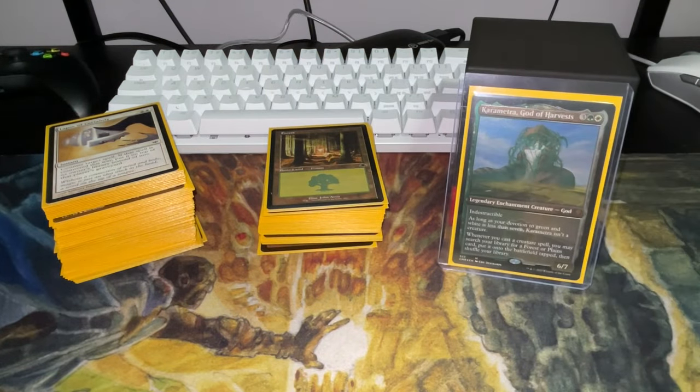This is a deck I built based off a fellow YouTuber, Only Cascades — shout out to him. I saw his Karametra list, cut a couple things, and made some tweaks of my own. It runs around 35 lands with about 52 creatures, all low drops to grab those lands. By turn eight you can have like all 30 of your lands in play — the deck gets out of hand really quickly. I'm currently two and oh with this deck.